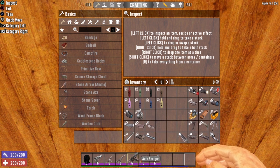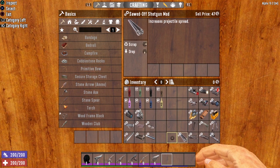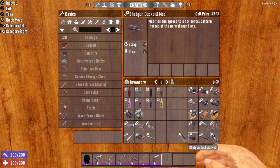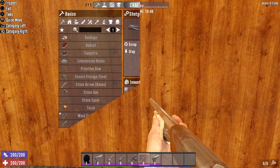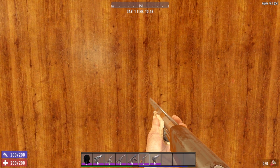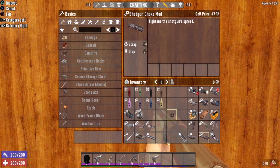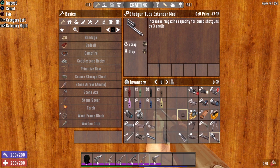The last group of modifications are shotgun-only mods. Starting with the sawed-off shotgun mod, which increases projectile spread. The shotgun duckbill mod modifies the spread to a horizontal pattern — it flattens and widens the spread dramatically. The shotgun choke mod actually tightens the shotgun spread. And the shotgun tube extender mod increases the magazine capacity for pump shotguns by three shells — this mod is only for the pump shotgun.